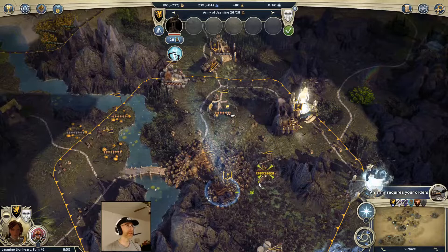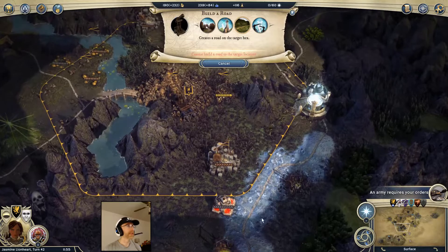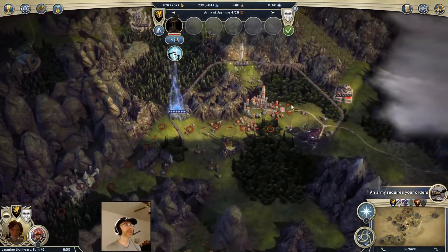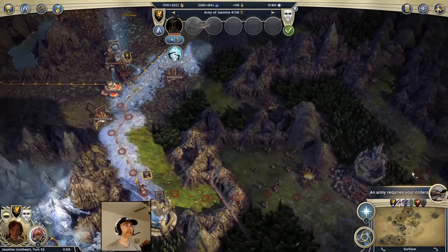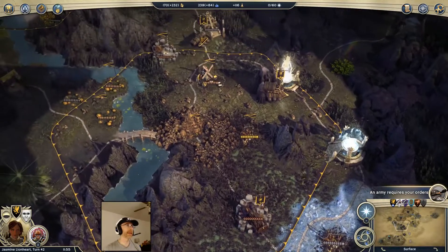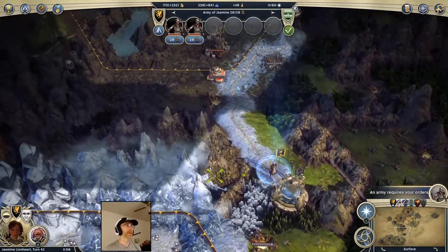I'll move these two back over here to keep a full stack of six on that cave entrance, and this guy can continue to build his road going down there and then maybe start thinking about more forts. Actually he should stick around with the machines for repairs - he's actually the only thing here that can repair machines since my dreadnought's off somewhere else.